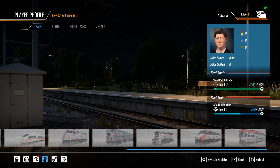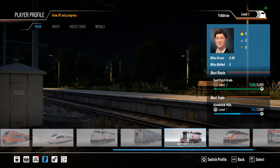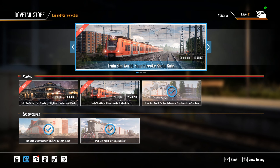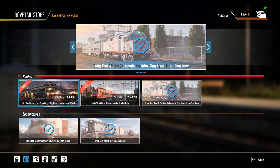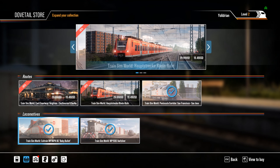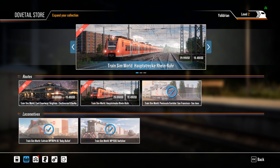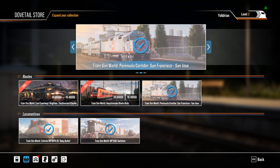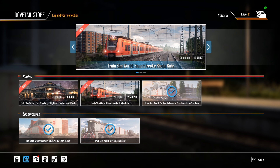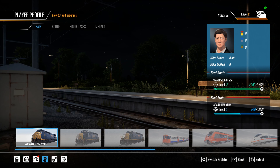As of right now, this is pretty much everything you can drive in game that I currently own. There might be more stuff on the store, but it doesn't have much — you've got the Peninsula Corridor which we own, and the East Coast Way which I don't own. The ones with check marks I do own. There is no New York Penn or New York New Haven line, and no Amtrak Metroliner as of yet — I'm hoping that does come soon. There might be an announcement from Dovetail about it that I missed.